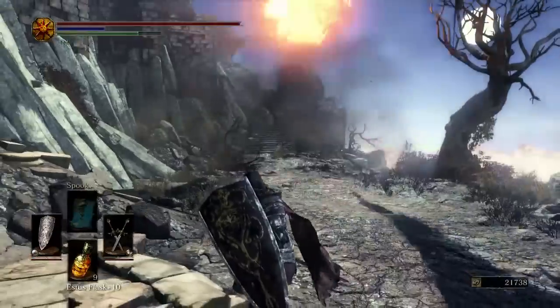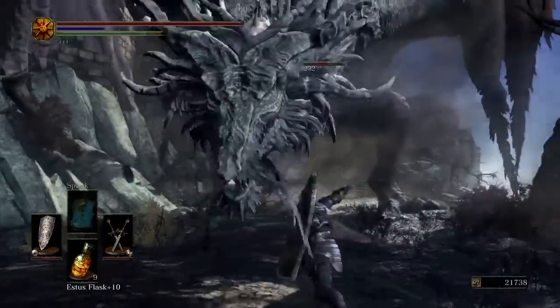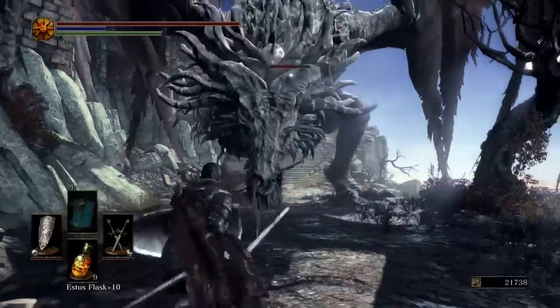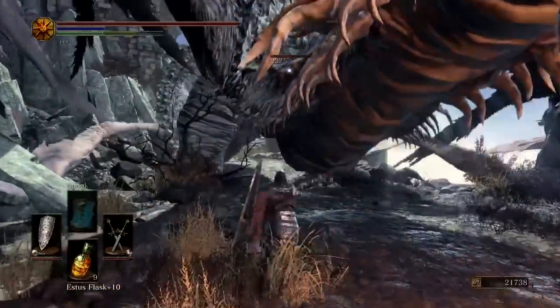This enemy also has an attack where it flies into the air and breathes fire onto the ground, but all you have to do is walk backwards. It has a very short range and not a lot of AOE on that attack, so don't worry about it.